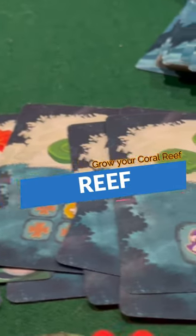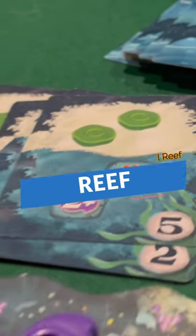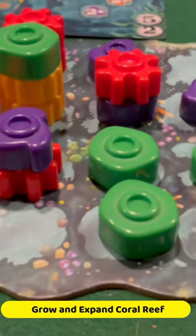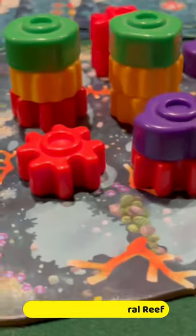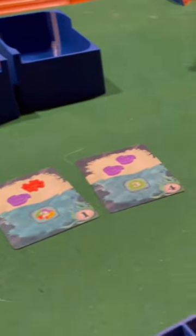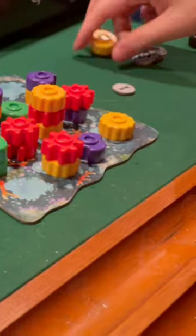In the game of Reef, players take on the role of a coral reef, carefully selecting colors and patterns in which to grow and expand. On each turn, players can choose to pick up a new card from a choice of four, or play a card that is already in the hand. Each card provides two reef pieces and a pattern that scores points if the existing reef has it.